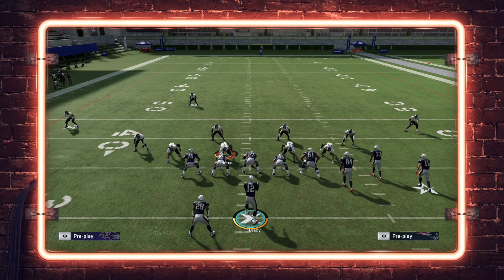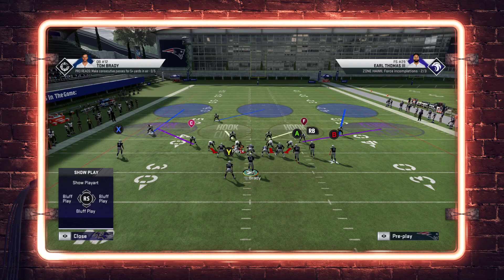This play is amazing to run against Cover 3. As we all know, Big Nickel Over G Cover 3 Sky is a 'set it and forget it' defense — you'll face it no matter what mode you play: MUT Unlimited, regular teams, LCQ salary cap. You also face Cover 3 Sky out of Odd, Bear, and pretty much every formation. It's really popular because it defends well.